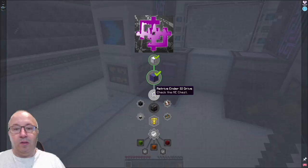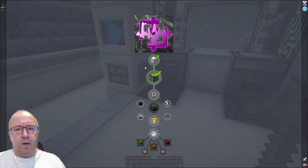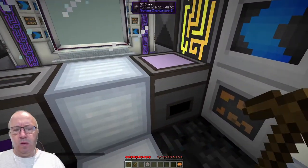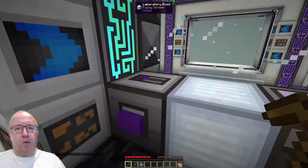I've replicated a basic spatial IO drive to an adjacent dimension for such a purpose — retrieve the item from inside the ME chest found within the control room. We are here so I'm guessing it's in here. A 1K ME drive — yes. So do I need to put that in here? I put that in. No, I don't put it in there.